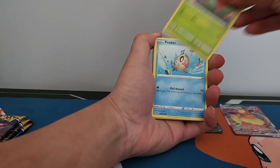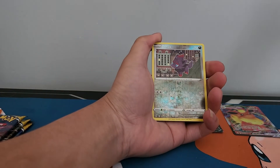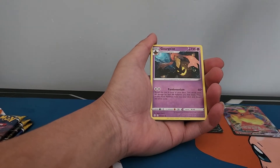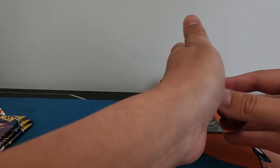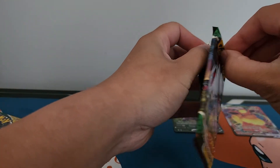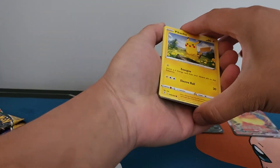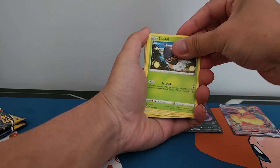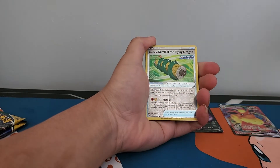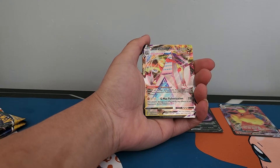Okay, Wubat, Happiny, Petilil, reverse holo and another non-holo rare. Okay, wow! We've got three packs left. It's looking quite bad. Pikachu, Petilil, Bargain, Ryo and a Genesect VMAX.